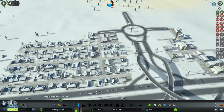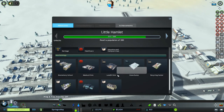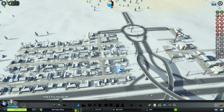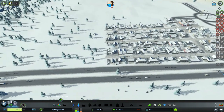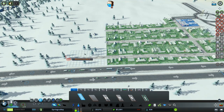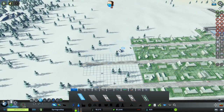Hopefully we get to the next milestone soon, which is 380 citizens, and then we can unlock garbage, snow removal, schools, education, and medical care. Let's keep bringing up these dirt roads.